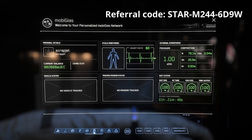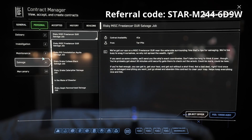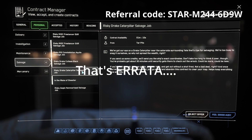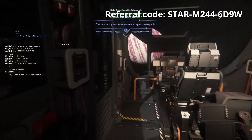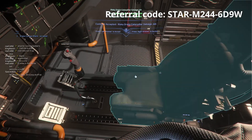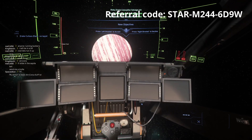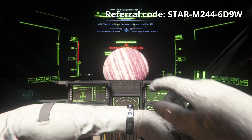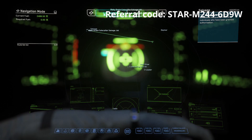Hey fellow Star Citizens, Scrapchat here. In my last video about running some of the personal salvage missions, I received a lot of great feedback, most of which were corrections to what I was doing, so I thought I would do an errata video and took down the other video replacing it with this one. I've also created a separate video that is just the raw feed I used to make this video — the complete hour and 15 minutes of me running the missions and selling my loot. No commentary, but if you're interested in the details, or watching me look like an idiot trying to find a place to land at Grimhex, it could be worth a look.